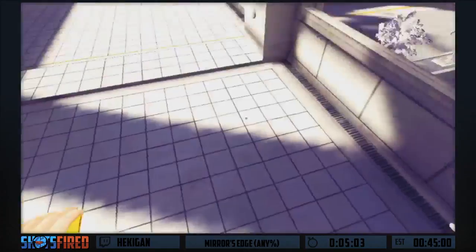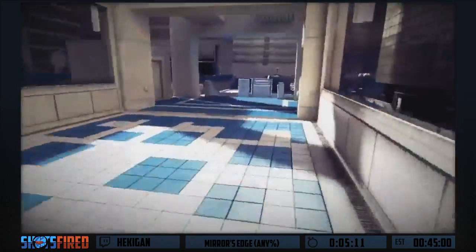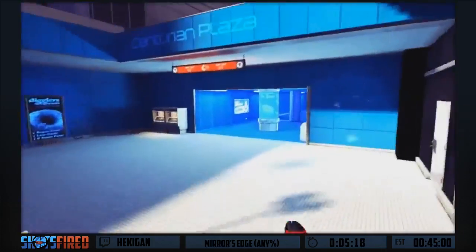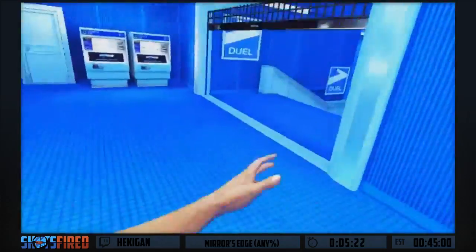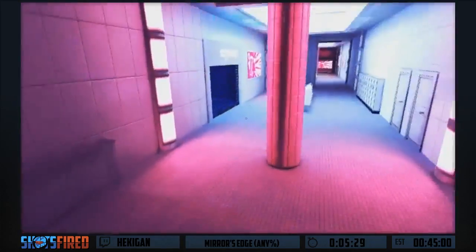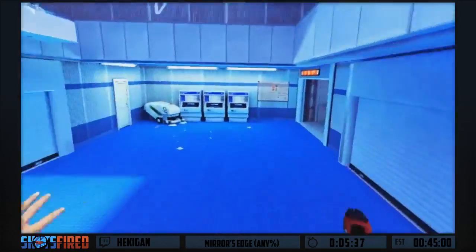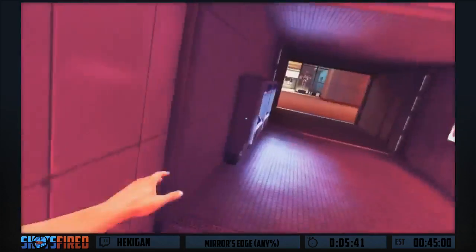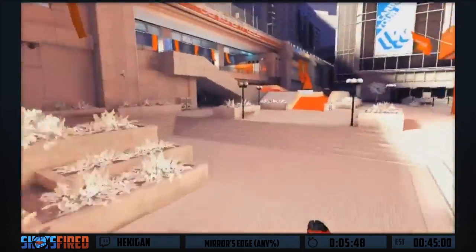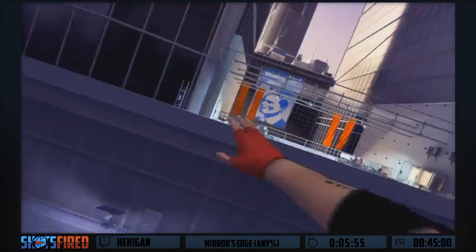Both of these guys just got an elevator clip. Elevator clips are pretty simple - using the slide glitch, which is the animation skip for pressing buttons, and scrolling the use key at the right time. The first elevator clip you saw was timing-based - the elevator moves on its own, so it's just hitting Q at the right time. You don't need to use the use key on your mouse wheel.